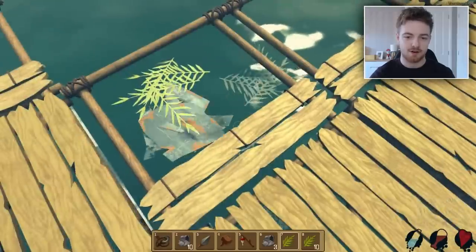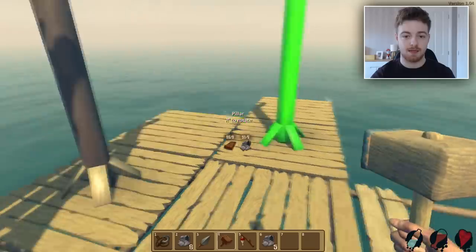They're weird wizarding sharks. I don't know why sharks would know wizardry, but you never know these days because they're sneaky little things. So let's put a pillar right—